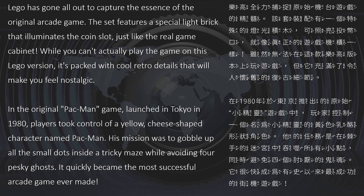樂高全力捕捉原始机台游戏的精髓。该套装配有一个特殊的灯光积木，可照亮投币口，就像真正的游戏机柜一样。虽然无法在这款樂高版本上玩游戏，但它充满了令人怀旧的复古细节。在1980年于东京推出的原始小精灵游戏中，玩家控制一个名为小精灵的黄色乳酪形状角色。他的任务是在棘手的迷宫中吞噬所有小点，同时避免四个讨厌的鬼魂。